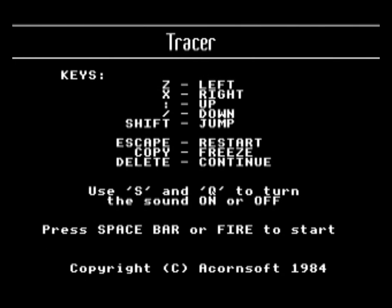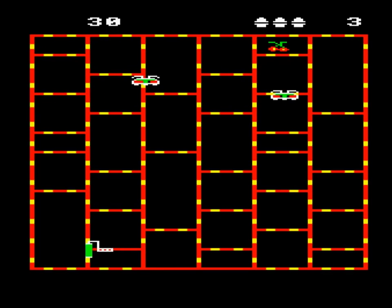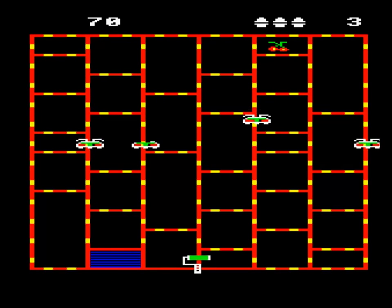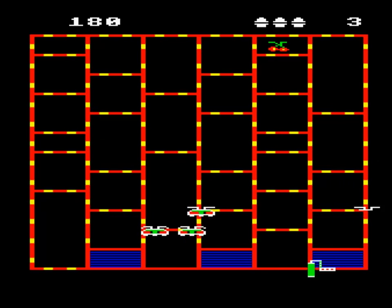Crazy Tracer is set on a grid and you control a paintbrush which, on the first level at least, you use to paint a border around each rectangle within the grid. Doing so fills the rectangle in.